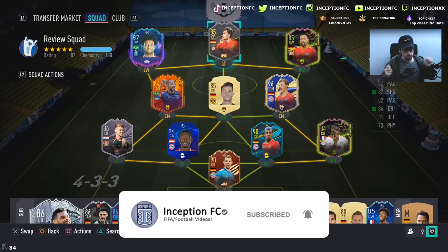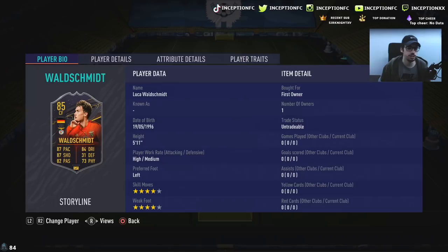Hey guys, what's going on? Inception here and welcome to another video. Ladies and gentlemen, we have the new Walsh Schmidt card to review today. We're taking a look at a card that is 5'11", high-medium work rates, left footed, four star skills with a four star weak foot.